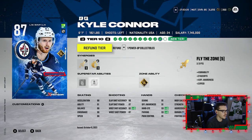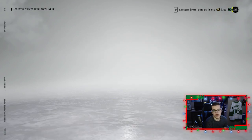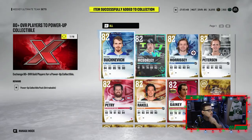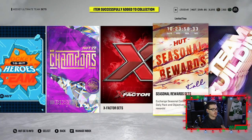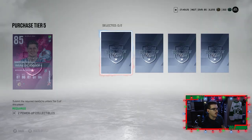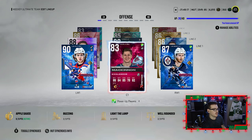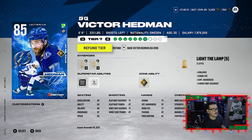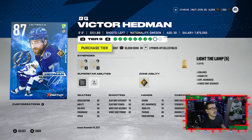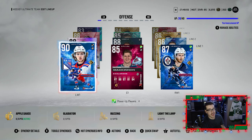McKinnon gets an upgrade and Panarin is due for an upgrade when he hits 91. Because of the shutout, Hedman gets an upgrade too. We complete an objective — 200 coins to the account. We go make power-up collectibles: McKinnon gets two collectibles and Victor Hedman gets two as well. We can only make three collectibles at first since we're out of gold players, but we use silver card upgrades to get that last one. McKinnon is now up to an 85 and Victor Hedman is up to an 86 — beautiful.